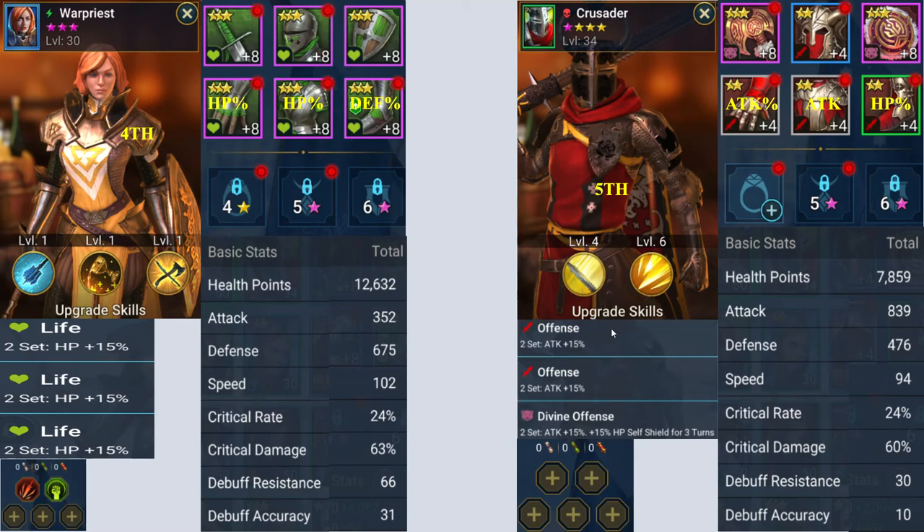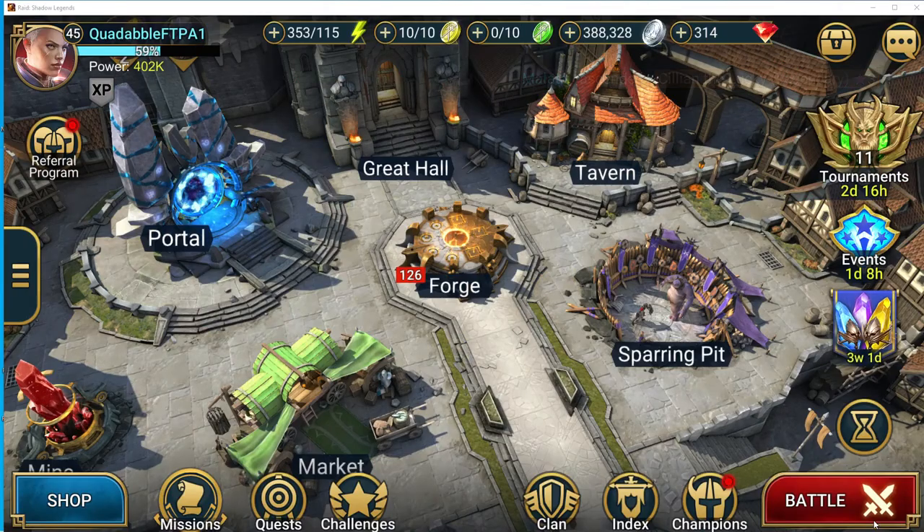The last one is Crusader. He's rank four but I still haven't even added a ring to him. His armor pieces are levels two and three. He's in an offensive set and a divine offensive set — divine gives you a shield based on your HP. No masteries done, speed 94, so he goes fifth. These are the champions you can use free to play to get through stage seven of the Sacred Order Crypt.